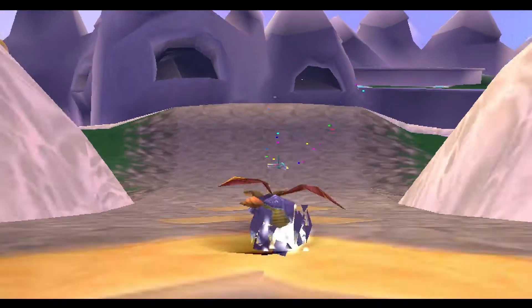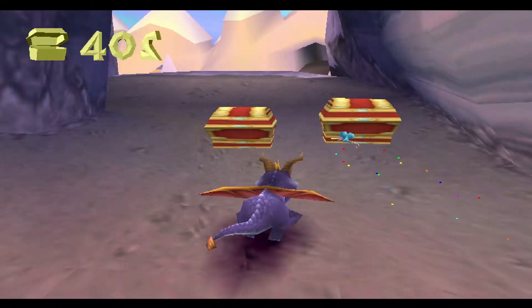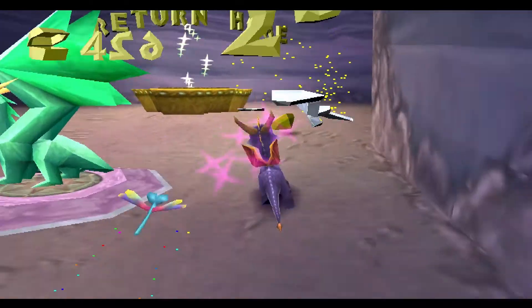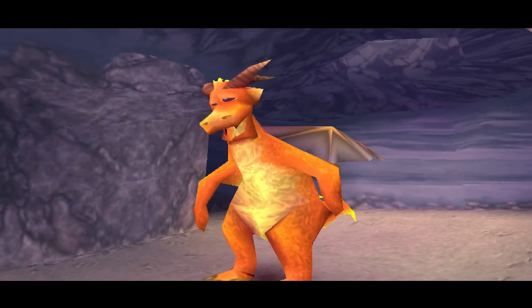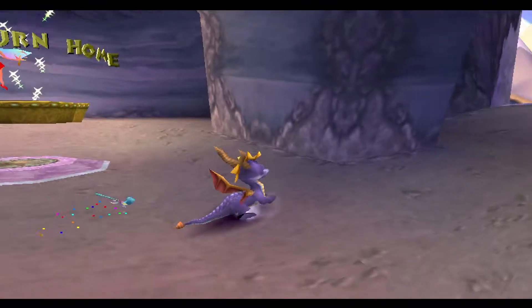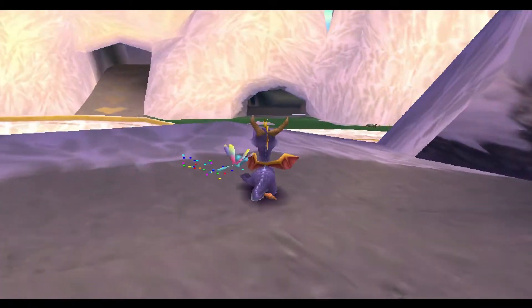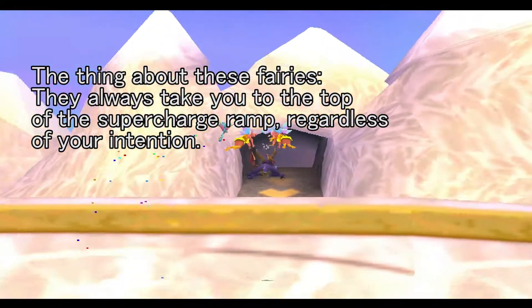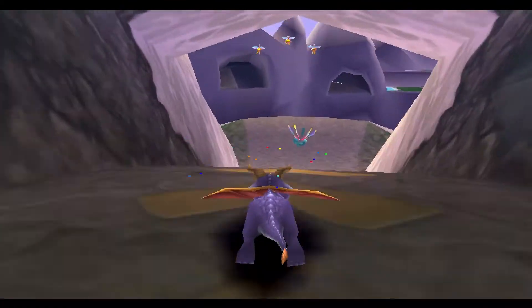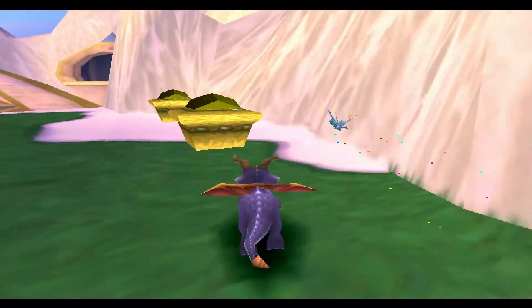Okay, so there's one last destination we could possibly go to, and that's our way back. Let's talk to Cedric. 'Try combining supercharge with jumping and gliding, and really explore the High Caves.' We're missing some? Okay, I know exactly — aside from over there that I just noticed — I know exactly where we're missing some. The last bits that we need.